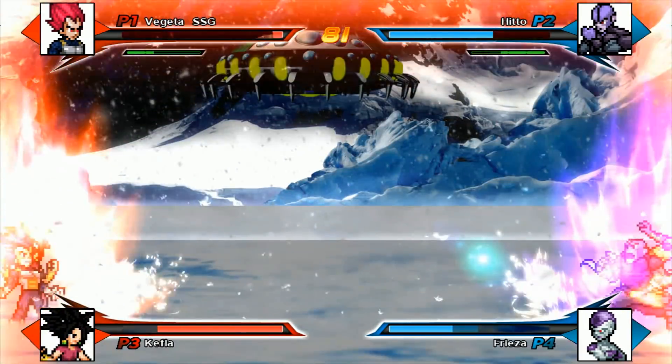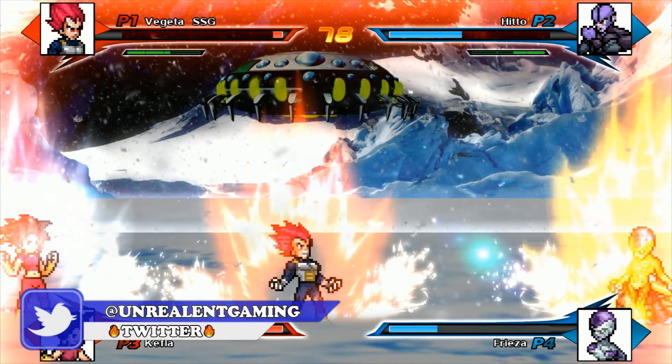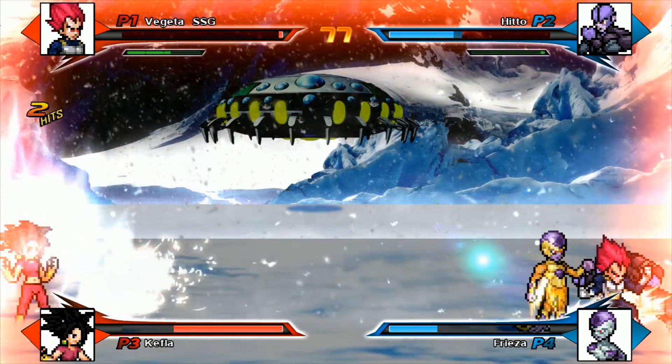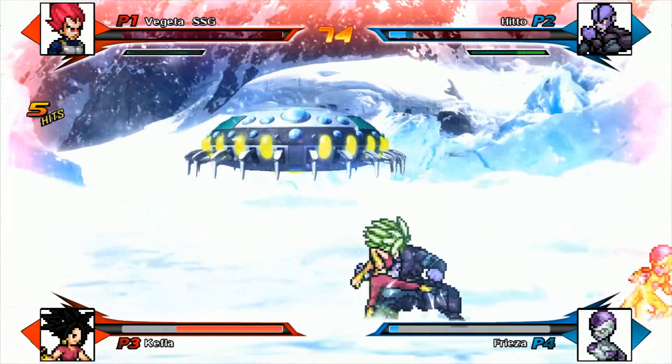Vegeta's going max power, just laying it on these dudes right now. Unless Kefla transforms, Vegeta's gonna go down and Kefla doesn't have a chance. Oh there she goes — she transformed! Did you see how quickly she came in there? She's going right after Hit.